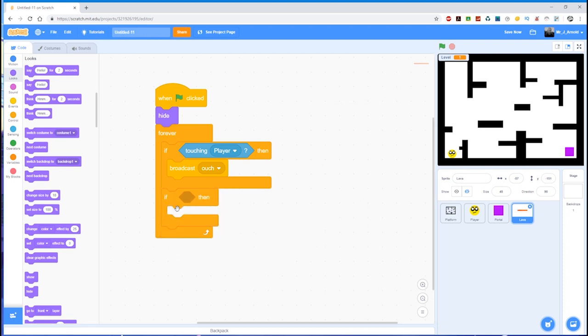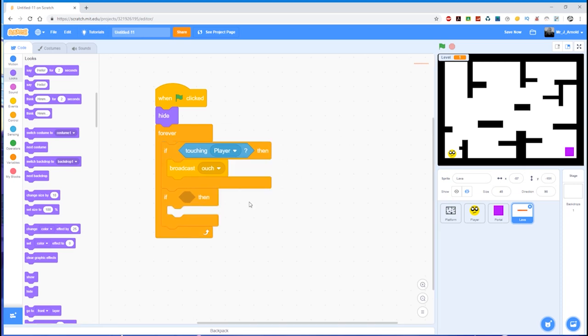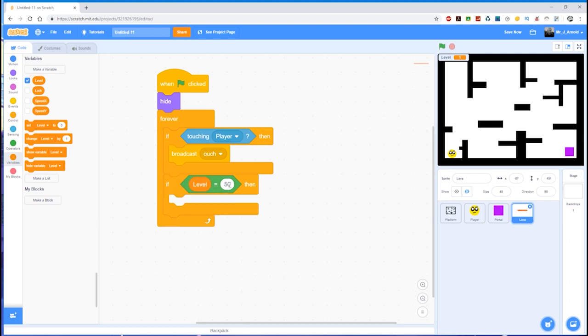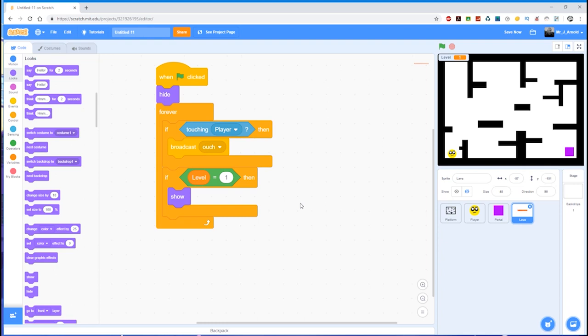Inside this forever loop we want to have an if block — let's put it underneath the other if block. So we have two if blocks: one to see if we're touching the player, and one underneath to see if it's level one. So we need a 'something equals something' — if level equals one. Let's go to Operators and grab an equals block, put the level variable on the left and one on the right. If level is equal to one, then we need to show it.